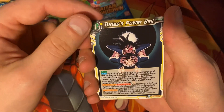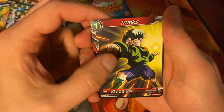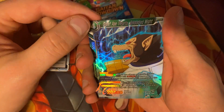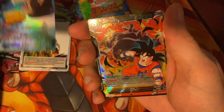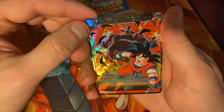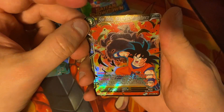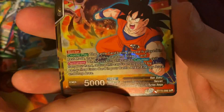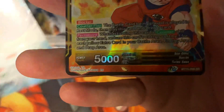Turtles Power Ball. A vanilla Trunks. Mentor's Rescue. Grade Eight Vegeta Embodied Might. And Son Goku Steadfast Assistance — and this right here is a super rare. The Grade Eight Vegeta was just a common.